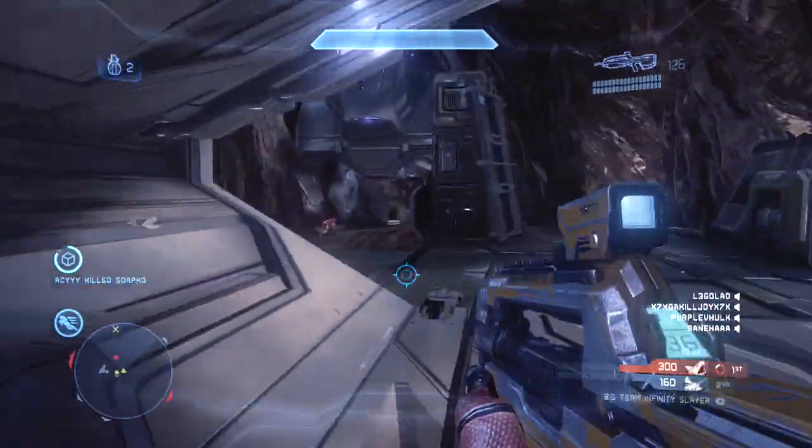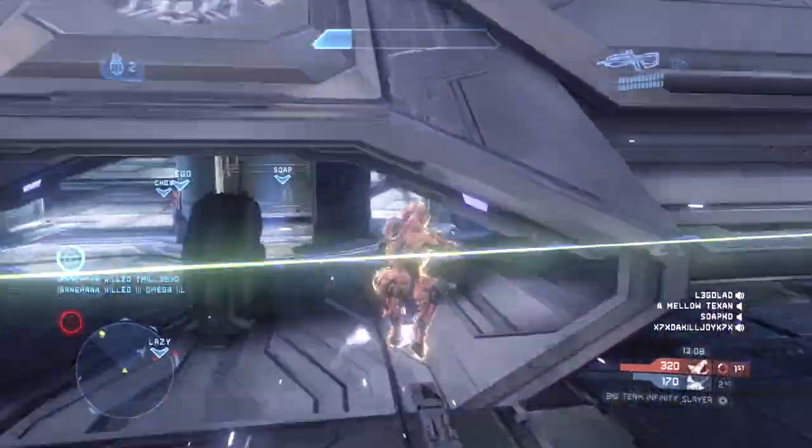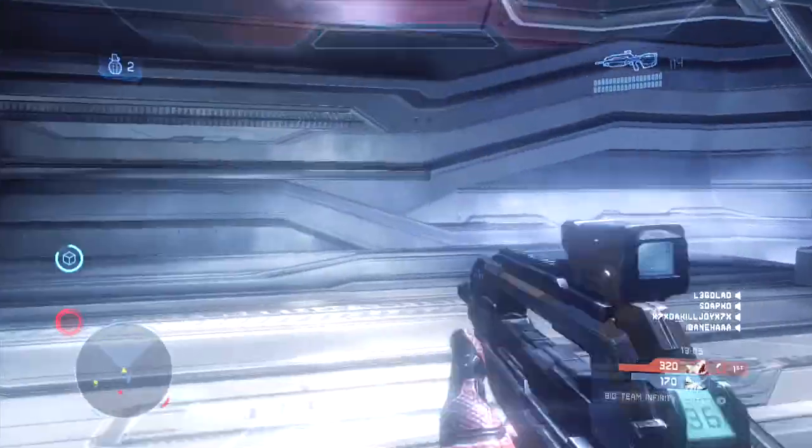Top middle on the map Vortex, I see this guy lift over, but he pre-nades me around the corner as I jump out. Just playing it safe, I'm going to thruster pack back to top middle where my teammates are to stay alive and get support from them.